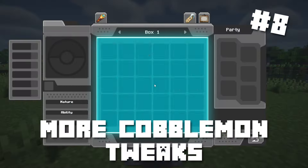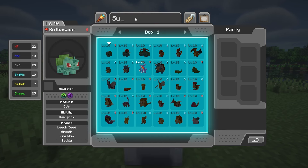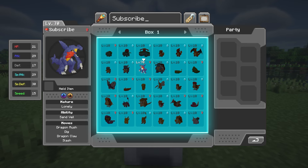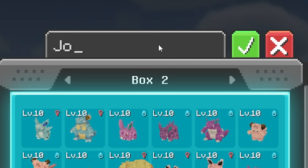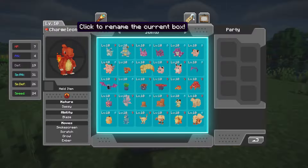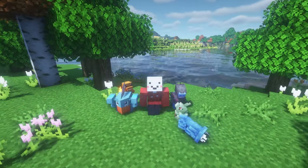Number 8: More Cobblemon Tweaks. More Cobblemon Tweaks brings a range of small quality-of-life improvements to the Cobblemon experience. This add-on adds the ability to look at the IVs of your Pokémon inside of the PC, changing the name and background of your PC boxes, looking for specific Pokémon in your PC, and way more. This is an absolute must if you want to enjoy the Cobblemon mod to its fullest potential.